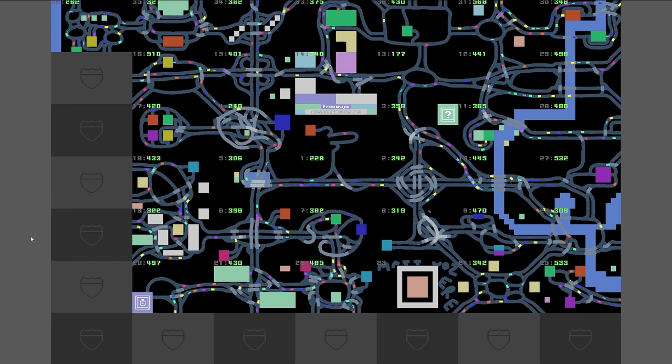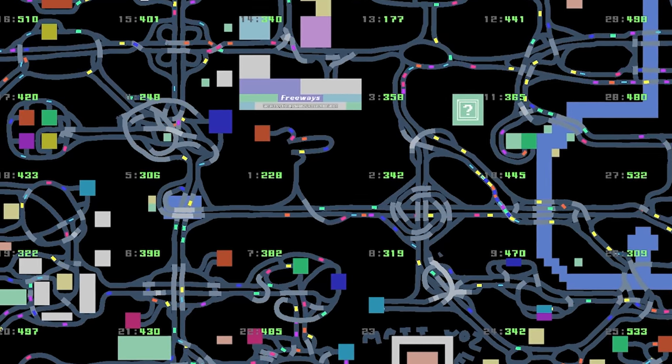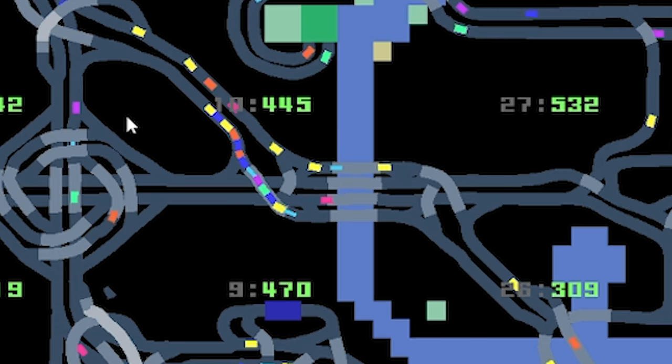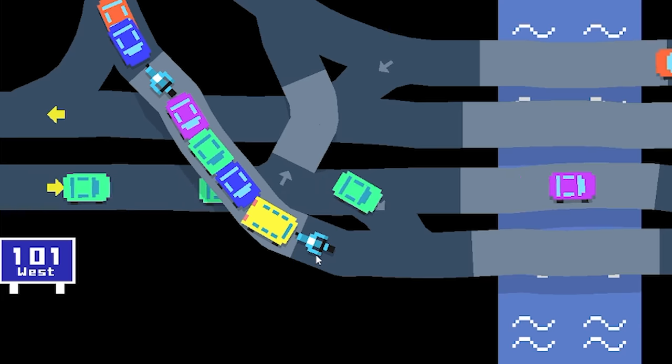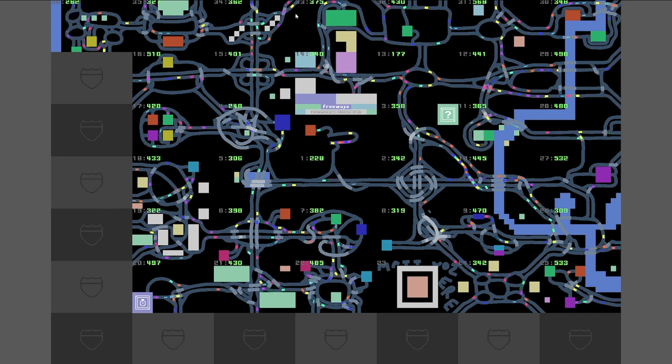Hello fellow engineers and welcome to the highway design game Freeways. This is the map of the previous worlds we have completed — each one of these tiles we have designed all of these highway interchanges. There's a traffic jam over there; I think it's a police motorbike but it's broken down. Anyway, I was just looking over my previous designs. I'm quite proud of some of these and I was trying to work out what my favorite was.